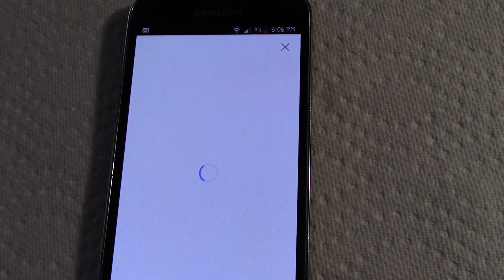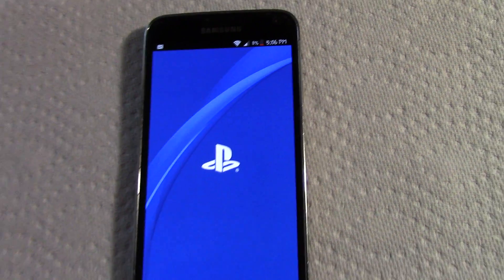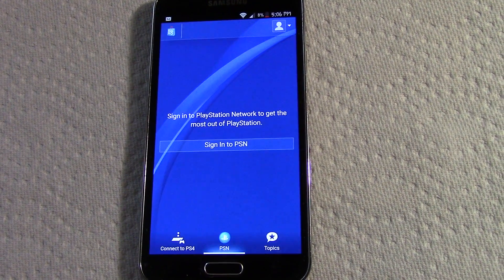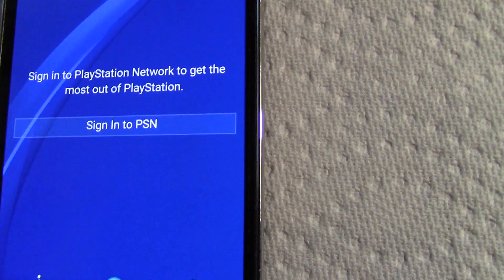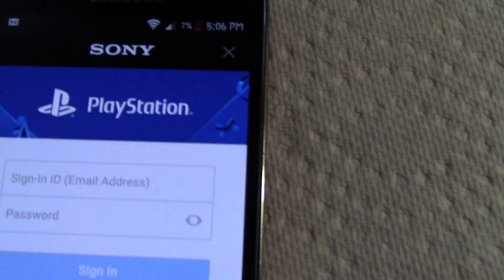Let's go back to the PlayStation app. Hit load. I want to clear out all this, let me reset the phone. Just sign in.